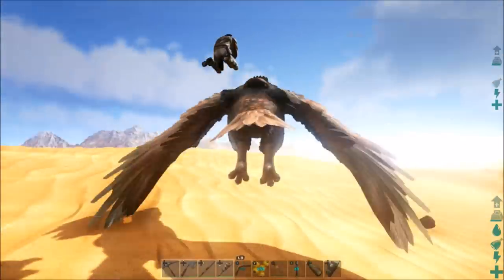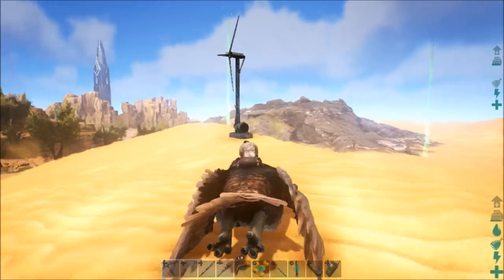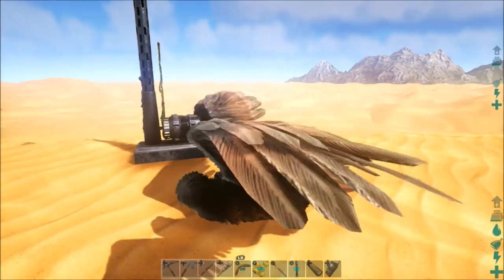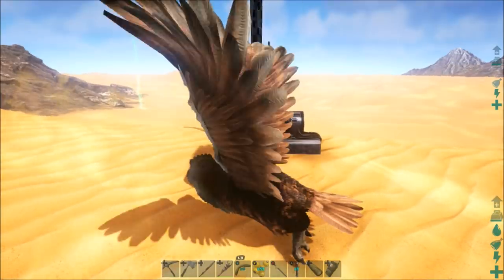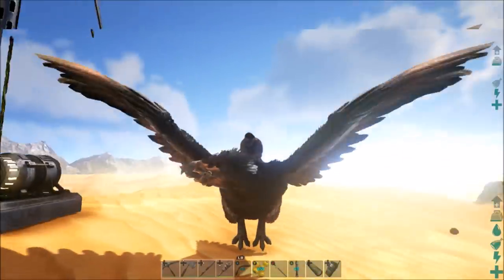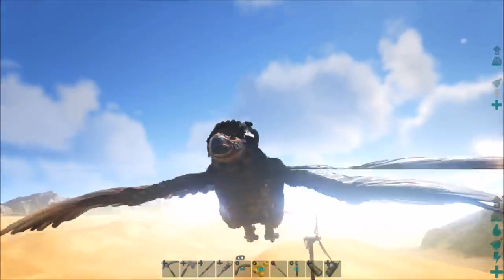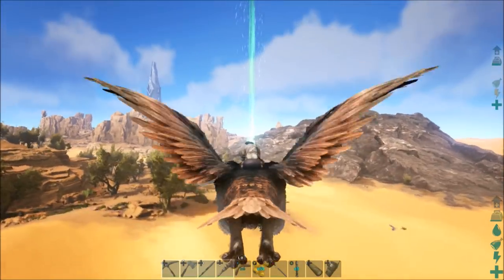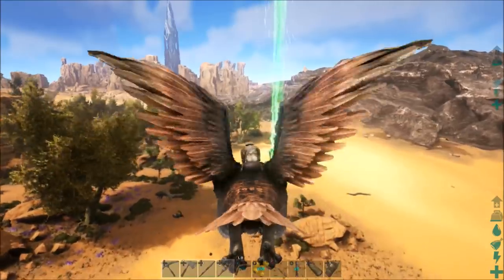As you know, generators get damaged over time on Scorched Earth, so you must repair them every now and again. But with wind turbines, you place them down and they're wind-powered, meaning you don't have to repair them, and they're always working unless you're in a 20% area. If this video helped you out with wind turbines, don't forget to hit that thumbs up button, and if you haven't already, subscribe for more tips and tricks with Bondar Gaming. Happy gaming, peace out!